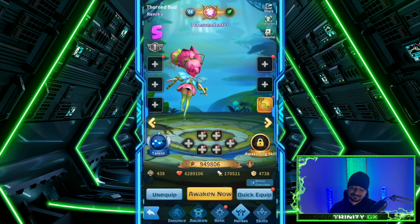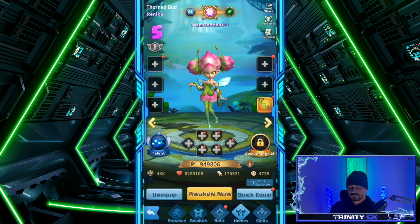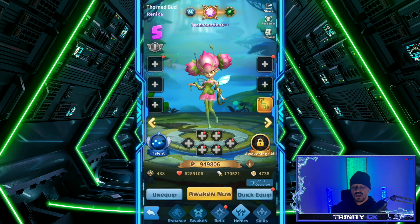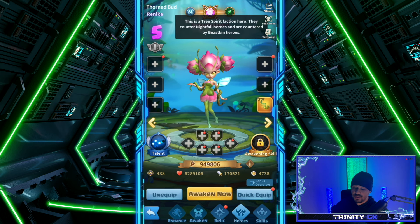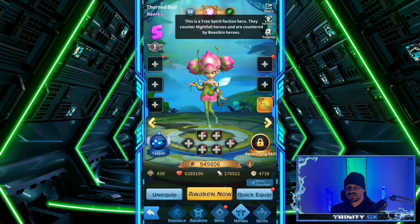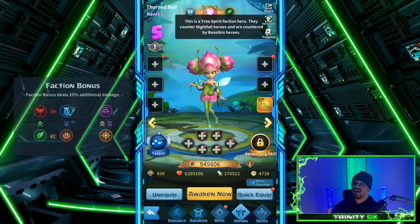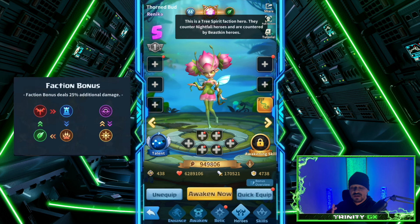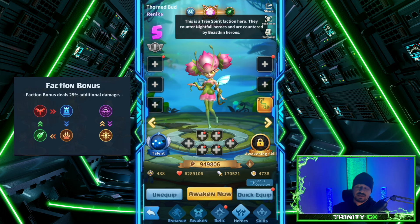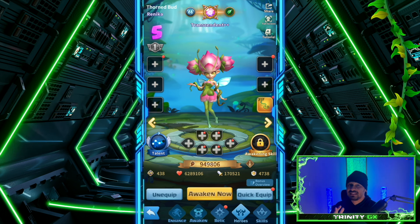We're starting off with 'I'm but a harmless flower' — Renika! The Thorned. First things first, we have to understand who she is. She's a Tree Spirit, so when it comes to the faction bonus, this is a Tree Spirit faction hero that counters Nightfall heroes. However, they are countered by Beastskin heroes. When countered, it means a 25% attack bonus — so if she attacks a Nightfall hero, she's doing 25% more damage. However, if a Beastskin hero like the Phoenix attacks her, she's receiving 25% more damage. Her class is Priest.